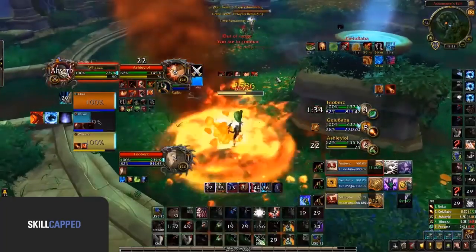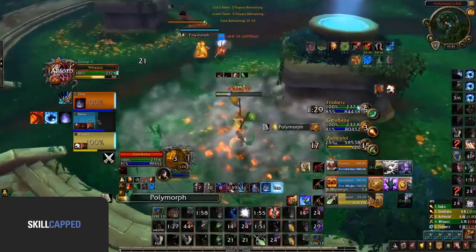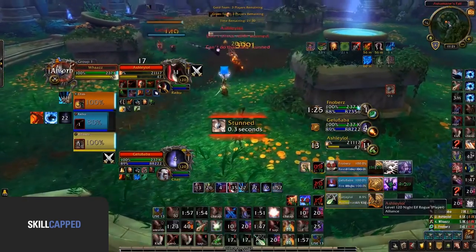This damage was no fluke — it was just set up perfectly. So when looking to make swaps as assassination, always look to get your bleeds up first. Although try not to make it too obvious.